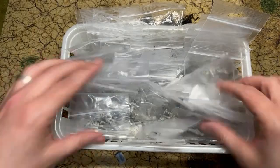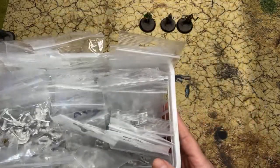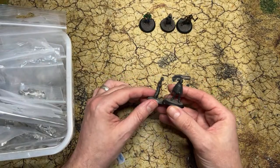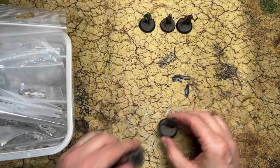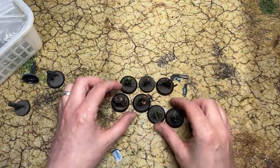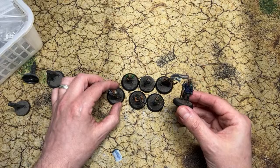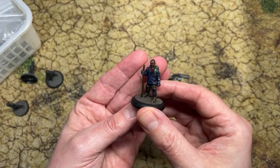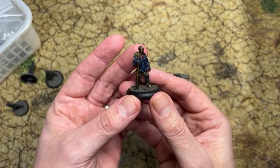So each week I'll be bringing out some new survivors and introducing some rules for them, using all the models from the Hayland Terrain survivors range. I've got tons here to look at — I put together three so far, based them and dry brushed them so you can see the details up close. I've also had a bunch painted up for a while: here's seven of them I bought maybe two years ago, all painted up for Population Z. Fantastic models, all metal, which I'm a big fan of.